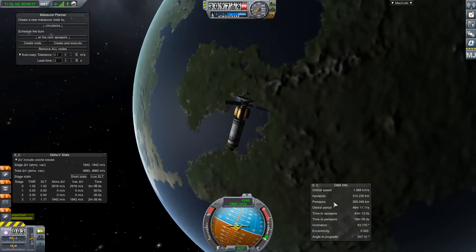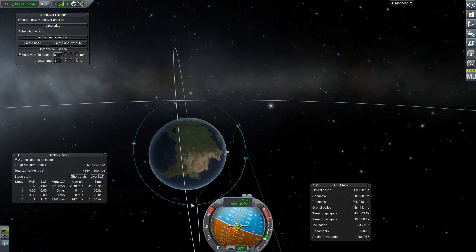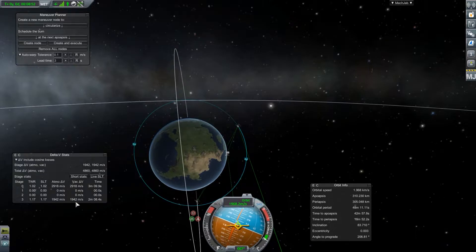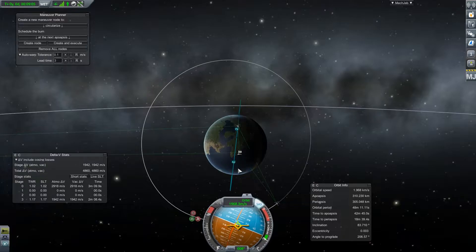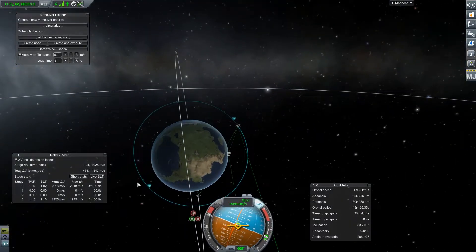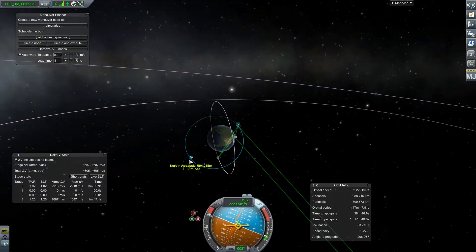We are in orbit at about 300 kilometers and we definitely want to raise that a lot higher. We can go ahead and burn prograde - we have plenty of fuel left. We have almost 4,000 to 5,000 delta V, 4,860 remaining, and that is plenty. It's not quite polar but I'm not too worried about that. We'll go ahead and give this a burn and bring it up to like three to five million or so - something pretty high. We've got plenty of delta V for it.